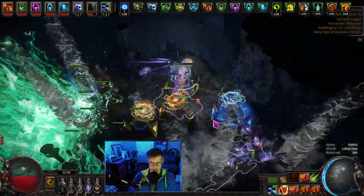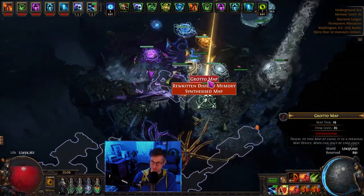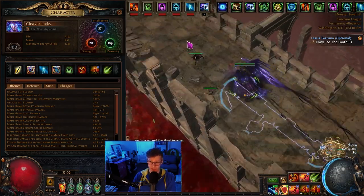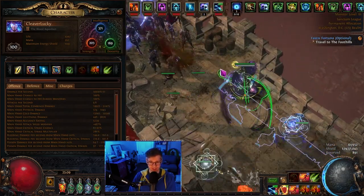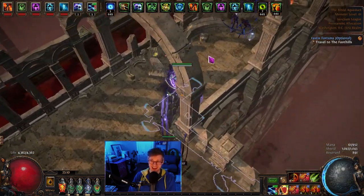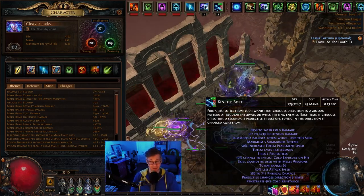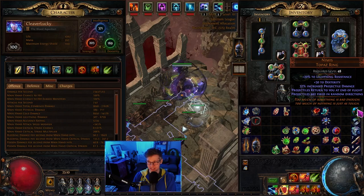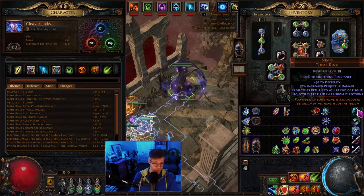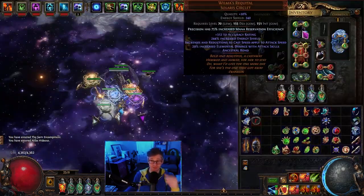There's zero defense on this build right now. With all my buffs up — POB unfortunately doesn't properly calculate this at all — I get 10.3 attacks per second, times 5 totems, so 50 kinetic bolts per second. Each kinetic bolt fires 6 projectiles, so that's 300 projectiles shot per second. It's even worse with a Nimis, because they all return as well, living twice as long on screen — which absolutely crashes the game.